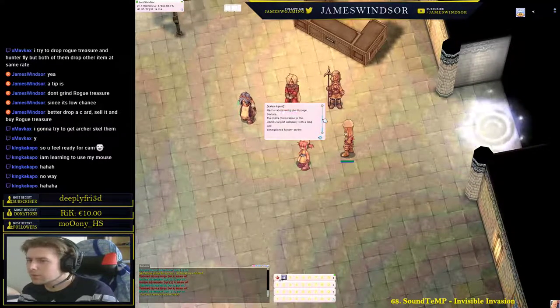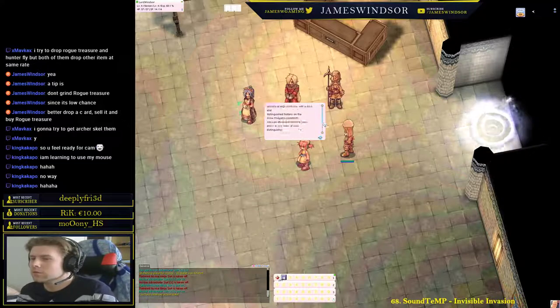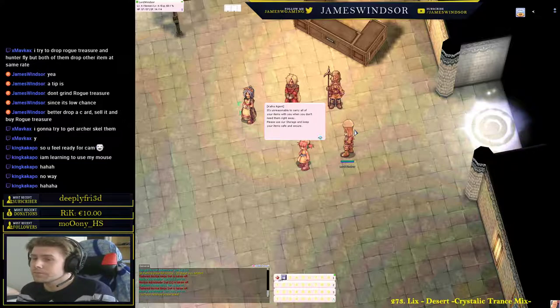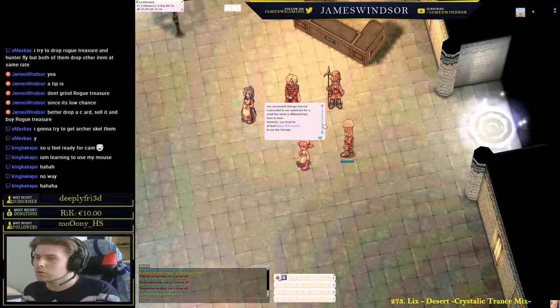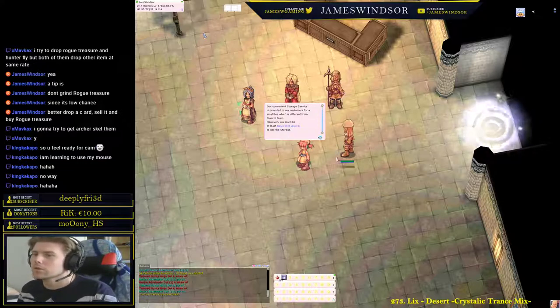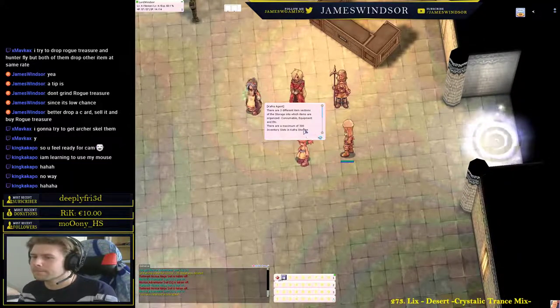You need basic skill level 6 to open a storage, which means you need to be job level 7. The Cafra storage has 300 inventory slots. The maximum number that can be placed per item is 30,000.